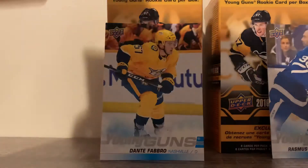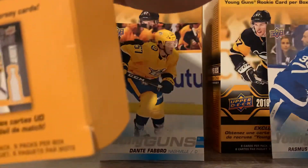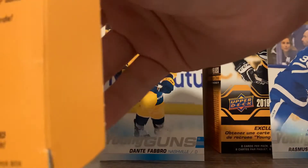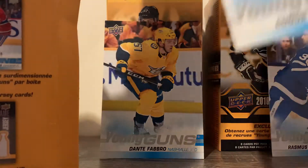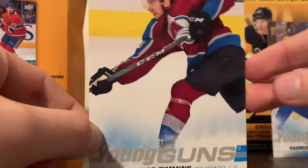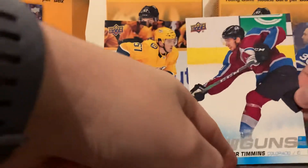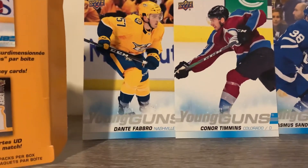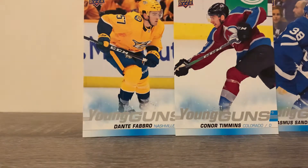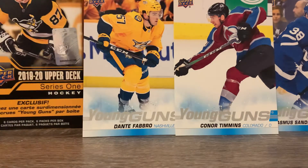Let's see what we got for our oversized rookie. As I said last time, not happy with the condition these large Young Guns are coming in. We got Connor Timmons. That is a rookie. If you haven't watched my first video with 2018-2019, you should go watch it — that was by far the best jumbo Young Gun we've pulled out of all of them. Not that they have a tremendous amount of value, but nonetheless, very fun.